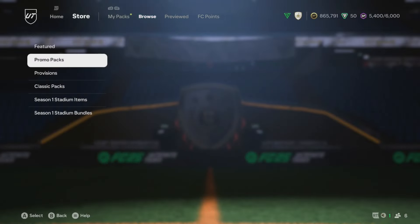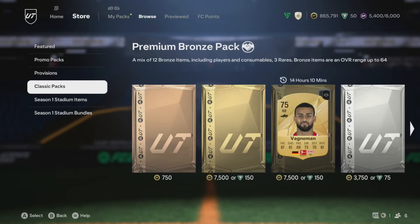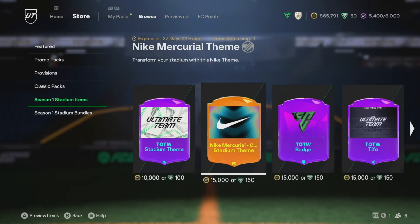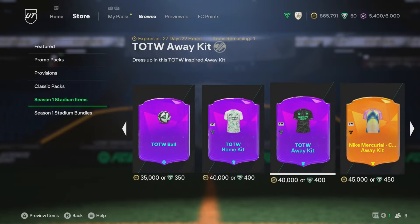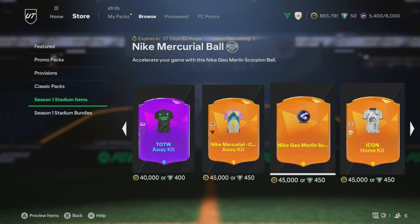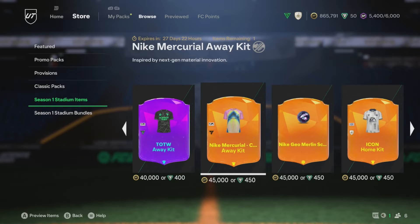You are going to go to Browse and then make your way down to Stadium Items, and you can see here there is the theme for it. If we scroll along, the kits will be here at some point. So there's the home team of the week — this orange kit you see here.